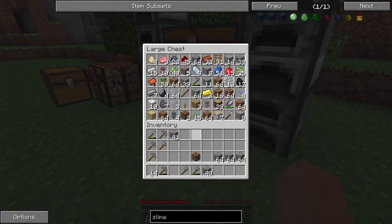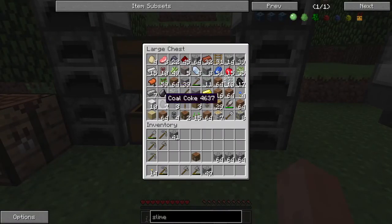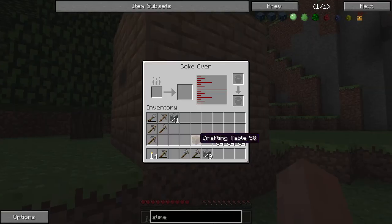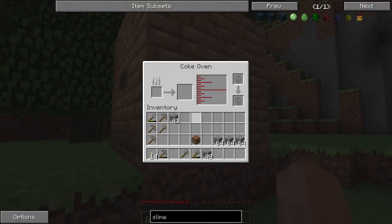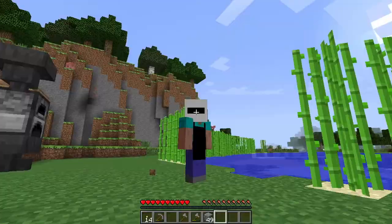We have some coal, but it takes a ton of coal - each turtle needs to move roughly around 500 blocks, and each coal gives 80 fuel points, so that would be multiple stacks of coal. Instead we're going to be using coal coke for that turtle water remover, because it lasts longer than coal. We need to get the coke machine running to get the coal coke we need.